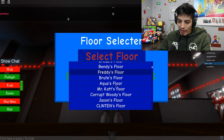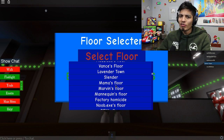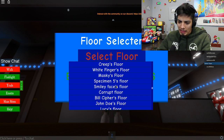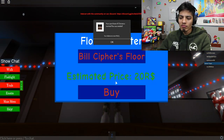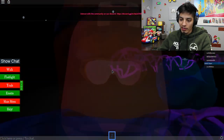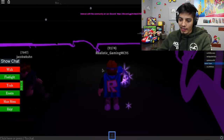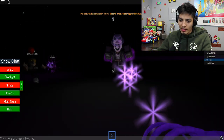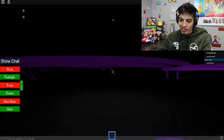Let's select the floor - where is it? Bill Cypher, oh my god, what floor is that? It sounds insane! You guys hear that? Jeez, it sounds like they're in hell or something. Okay, Bill Cypher - let's buy it. Let's go in here. Let's check out - turn our flashlight on. Oh my god, what is that thing? I cannot see a thing - what is that? If you guys know, let me know.